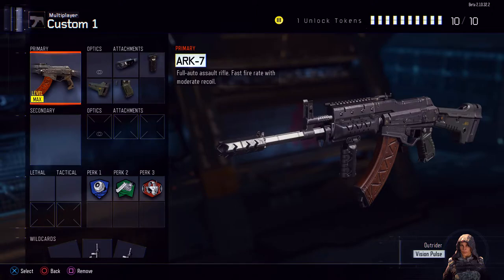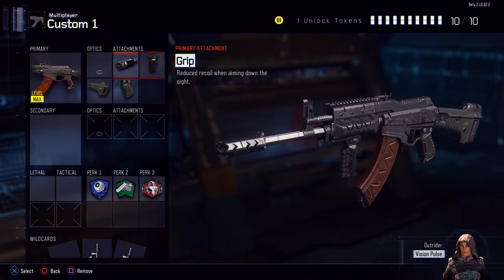This gun is good for up close battles — it's more of an SMG. I got on this thing: I got the long barrel, the grip, the stock, and the quick draw. The stock is one of the most important things in this game because it just makes you move a lot quicker and it makes you more versatile.